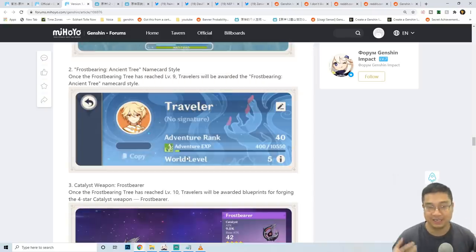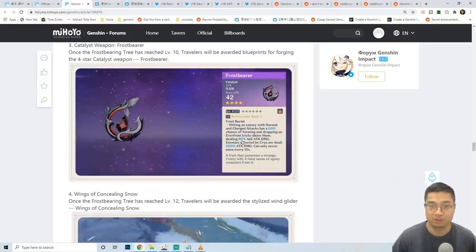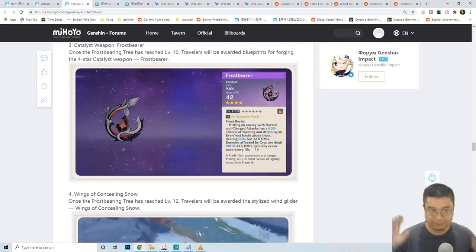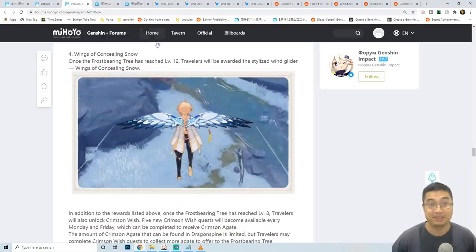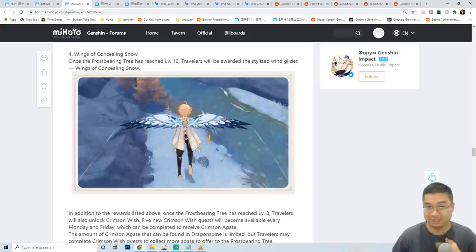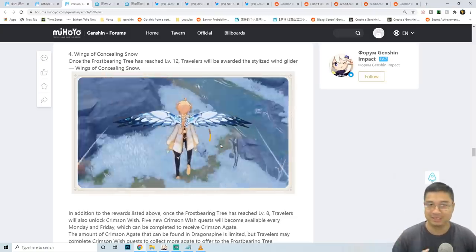Among the tree rewards is a special namecard and a special catalyst weapon. The catalyst has 42% attack and on hitting enemies with normal or charged attacks has a 60% chance of dropping an Everfrost Icicle that deals 80% additional AoE damage; enemies affected by Cryo take 200% additional attack damage, with a 10-second cooldown. The level 12 final reward is a snow-themed wing glider that fits beautifully with the Dragonspine environment.